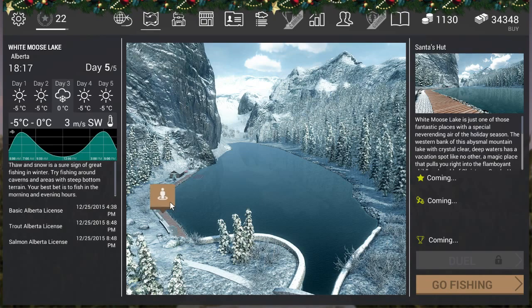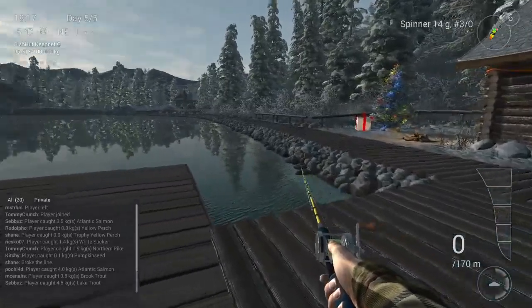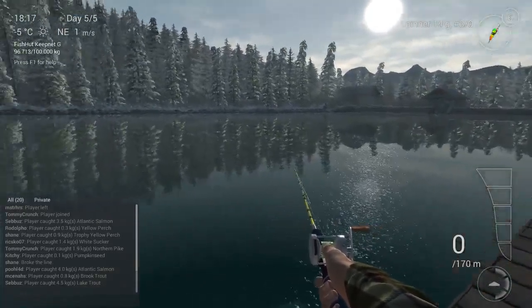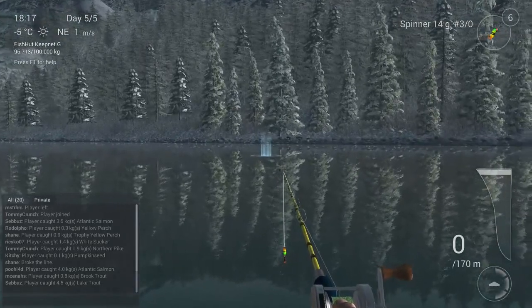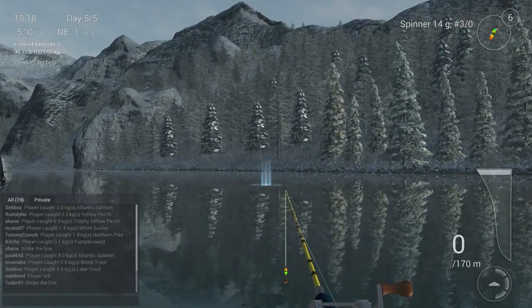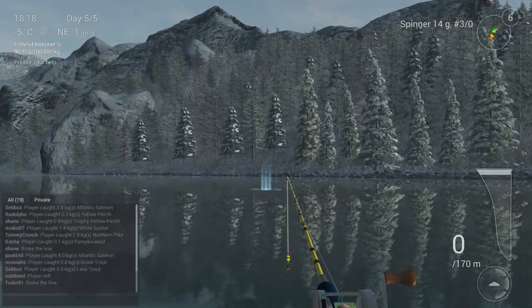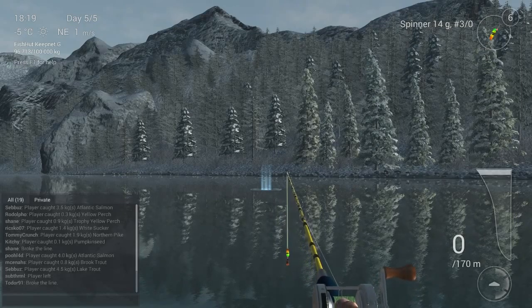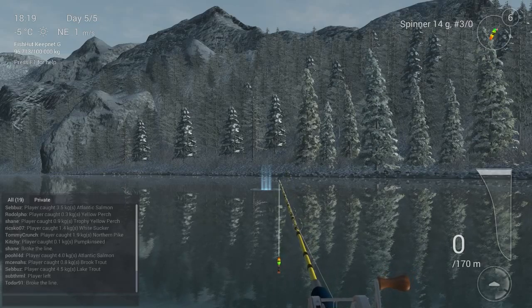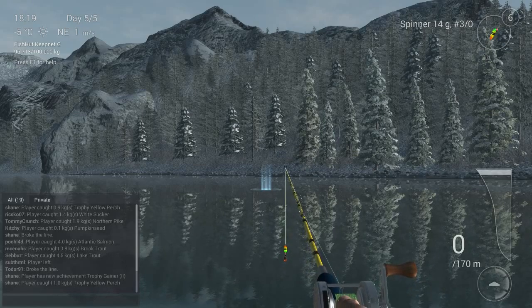Let's go to the spot at Santa's hut. When you come in, you need to be on the docks here — go over to the edge of the dock. You'll see four trees, and that's a little sweet spot. I'm always throwing between these three trees and those three trees. Most of the salmon I got were between 40 and 20 meters, so you don't need to cast a long distance at all.